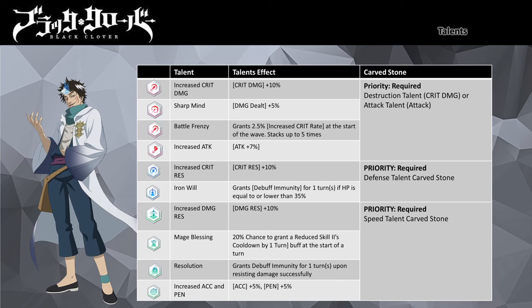This setup strikes a good balance considering Ria's flexibility with his kit and abilities. For Carved Stone, I will prioritize giving him Speed Stone, since Ria will increase his speed fast enough to kill off key opposition mages before they do harm to your party. If you use a mage who can provide Total Defense — like Fate of Thread Vanessa or Clover Academy Charlotte — I suggest going with Resolution with Increased Accuracy and Penetration talent instead. When Total Defense buff is active with this support talent, Ria will be immune to debuffs.